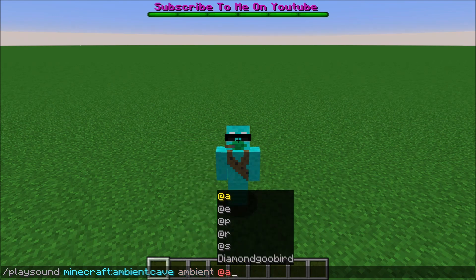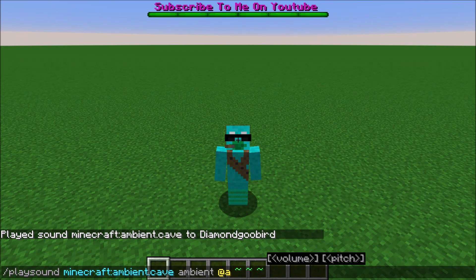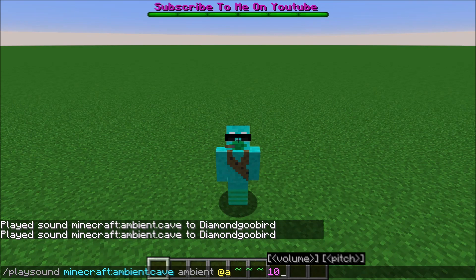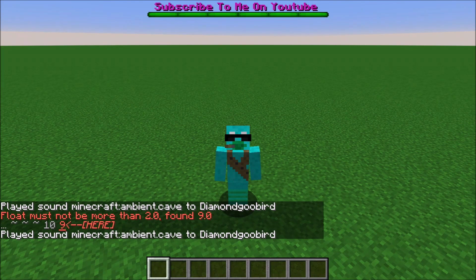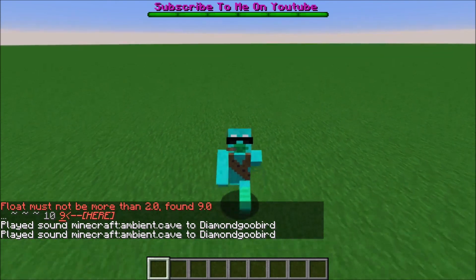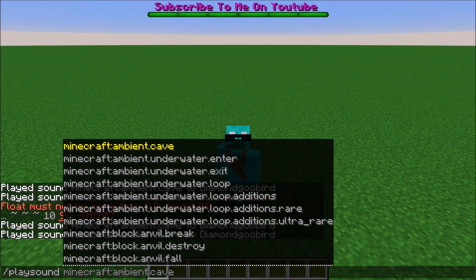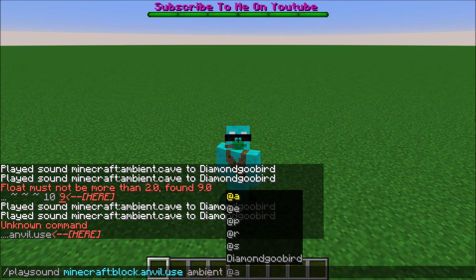And then I'll just do a. So those are the cave sounds, and then you can do where as well. Then you can do volume, which you can make it louder. Then you can make it go higher — whips. So yeah, it can get kind of creepy for the ambient cave. But if you do minecraft colon block dot anvil dot use ambient at a.